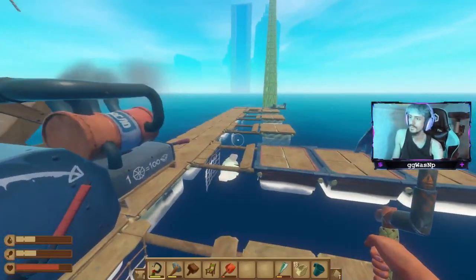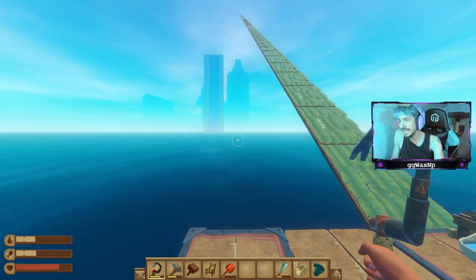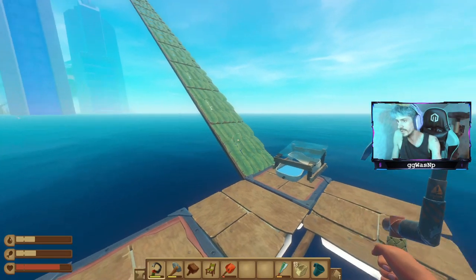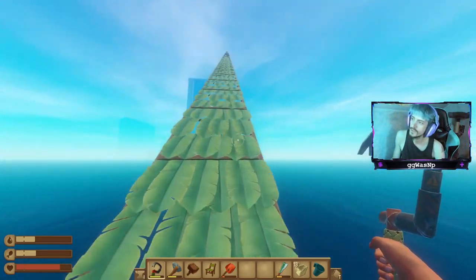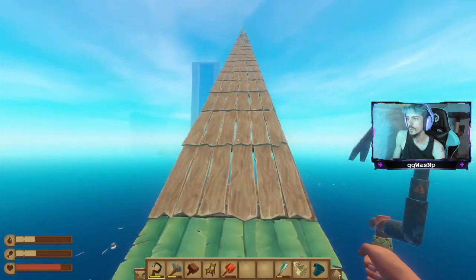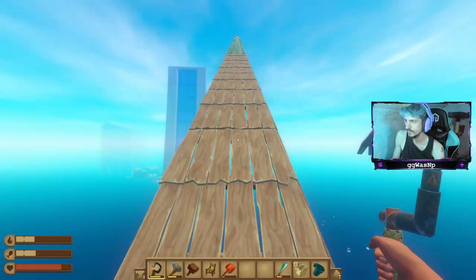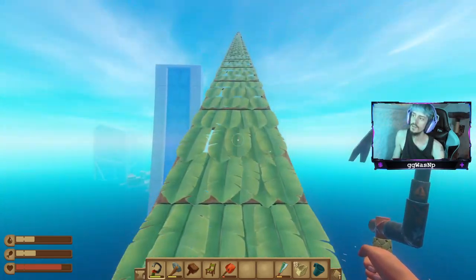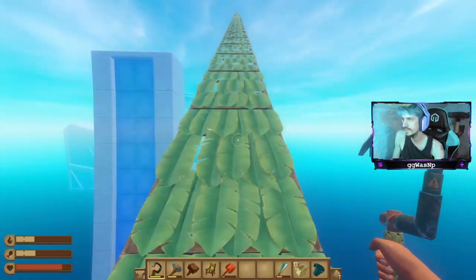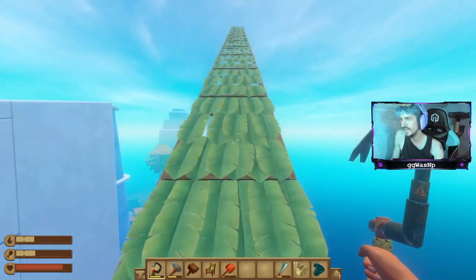Utopia full skip is really not convenient for the average player. You need to build a ramp that is 82 ramp blocks high from the ocean, and then you need to precisely angle yourself so you are entering the very tippity-top of this building right here.